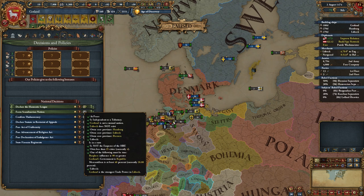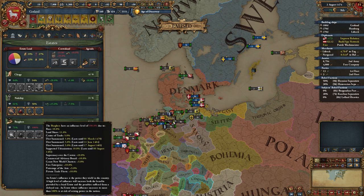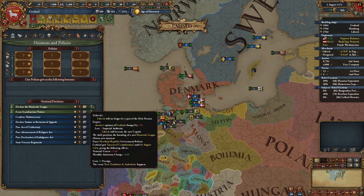The biggest requirement is that you need to be a republic, or have 40 mercantilism — I only have 26 — or you need to have the Burghers at 90% influence. That's actually what I did: I have 100% influence here because I got an event. It doesn't really matter since loyalty is extremely high anyway. So I can form the Hanseatic League right now and get new traditions and ambitions.